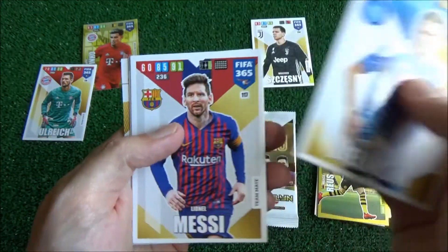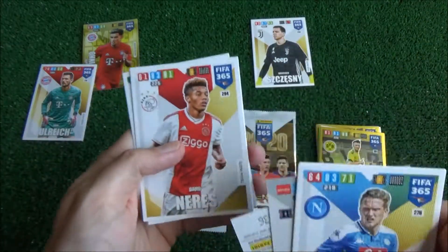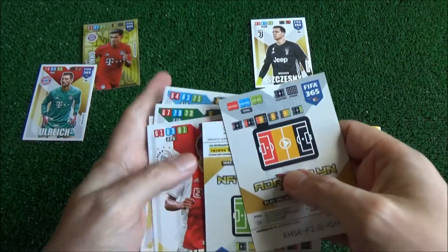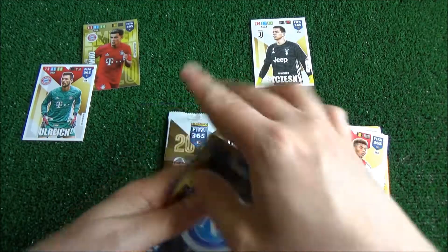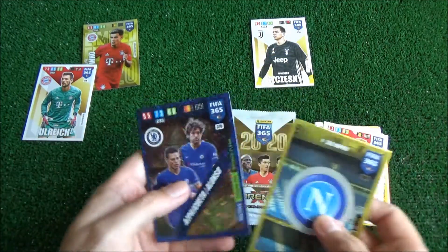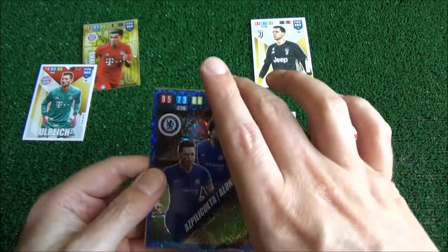We've got Janinski and Messi, Neres, Lucas Lima. Got Napoli, a club badge, and we've got a dynamic duo — multiple cards: Aspilicueta and Alonso of Chelsea.